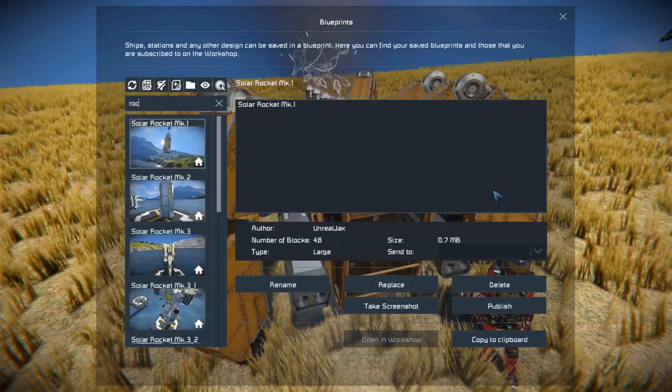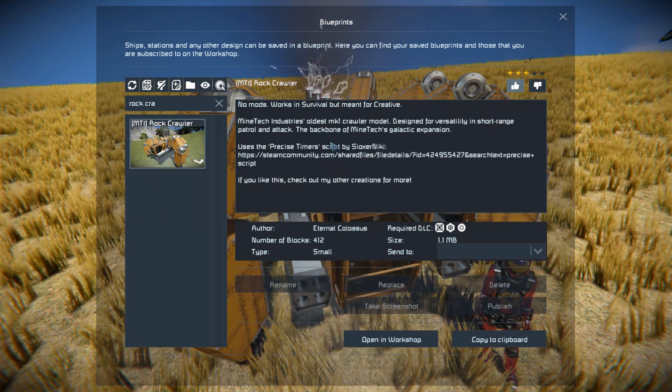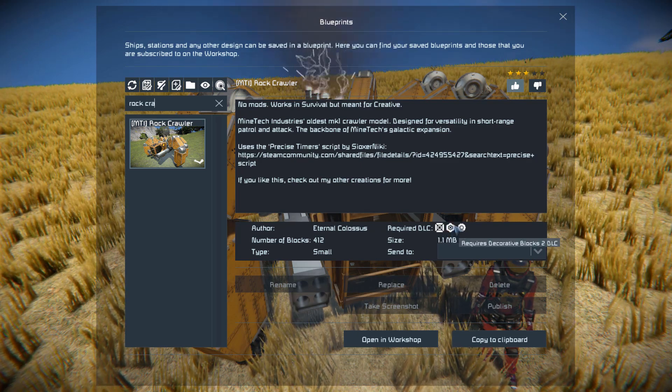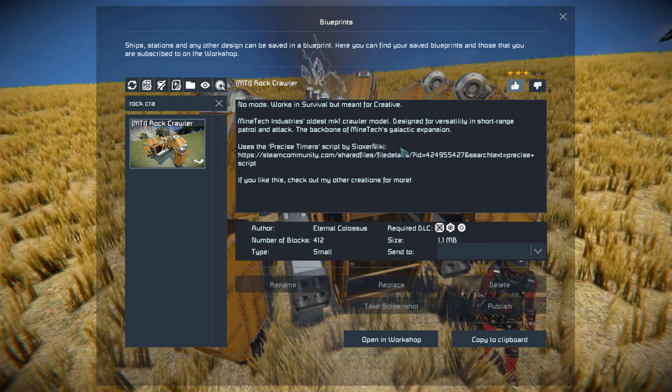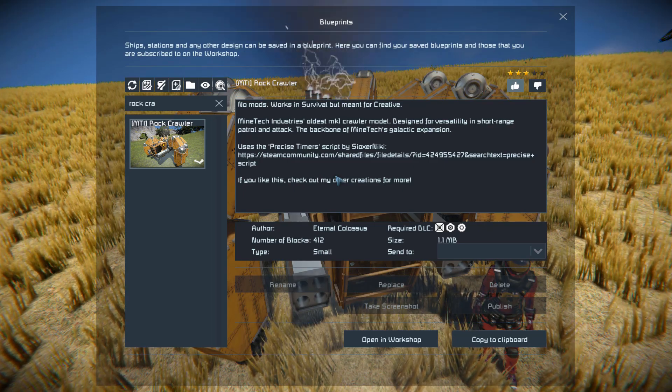Pressing F10 and finding the rock crawler in the spawn menu. This thing is 412 small blocks, using the Decorative Block number one and number two DLC packs as well as the Wasteland one just for some additional decoration. We can see here a bit about the ship where it uses the precise timer script in order for the legs to function.